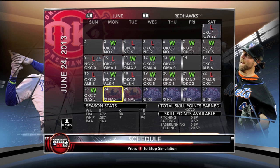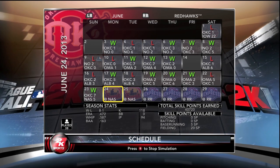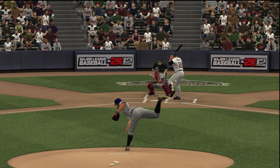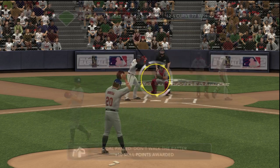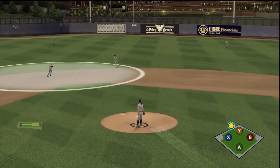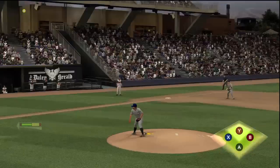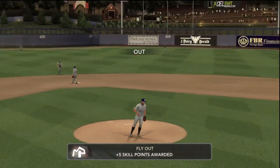Hey guys, welcome to Studio 18, Swami Studios and Game Face Studios. I'm bringing you the My Player pitcher in the Astros organization, pitching for the Oklahoma City Red Hawks. This is my last stop before I go to the major leagues — absolute domination in the minors, finally ready after being called up to Triple-A after spring training: eight and one with a 0.65 ERA. Just absolute domination. I want some of that MLB action — let's get into it.